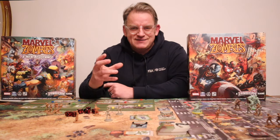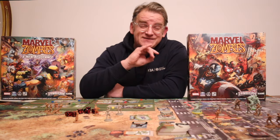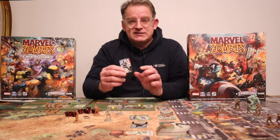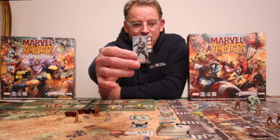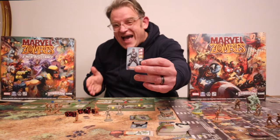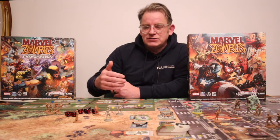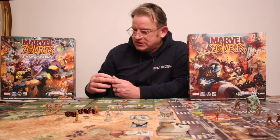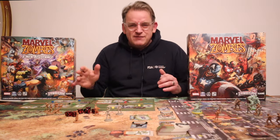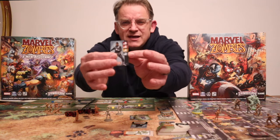Bystander cards are continuous until replaced; trait cards are generally single use. This nice balancing mechanism adds to the fun by flipping some mechanics on their head. In the early parts of the game things are manageable, but as you approach the objectives and try to reach the exit, the game really starts to ramp up. During the enemy phase you pull spawn cards, and how many enemies appear is determined by the highest experience level any of your players has reached.